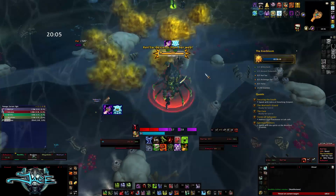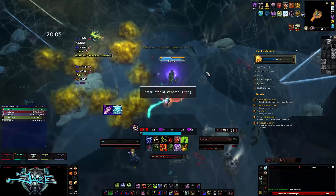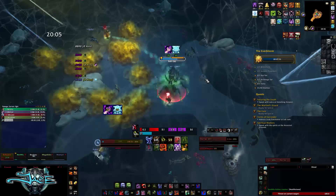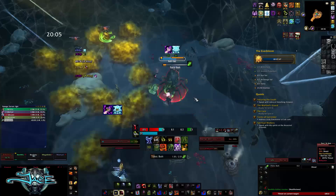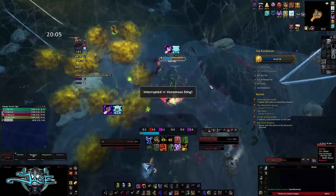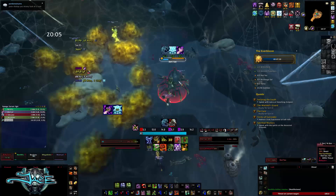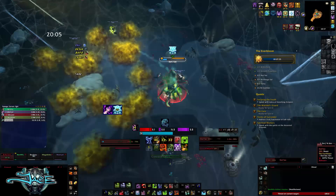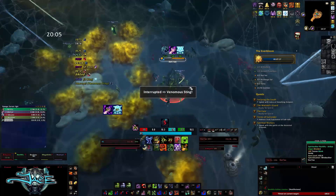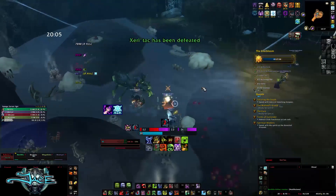Eventually the Spider Boss comes down from her web — just DPS her and interrupt as many Venomous Stings as you can; let the other cast go off. Something bugged and she didn't summon Pale adds for us, but normally when adds come in, dot them up and keep DPSing the boss. When she starts casting Consume on the Pale Orc, swap to the Pale Orc and nuke it so the boss doesn't heal — the heal is significant and extends the fight.